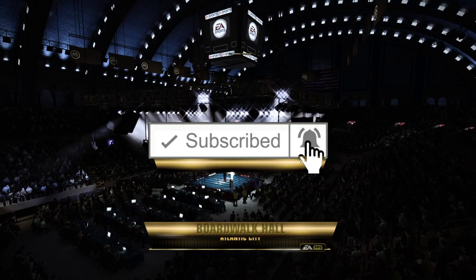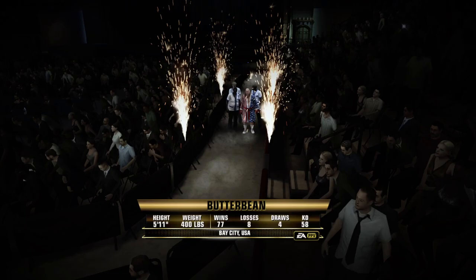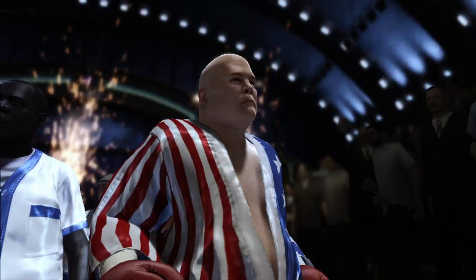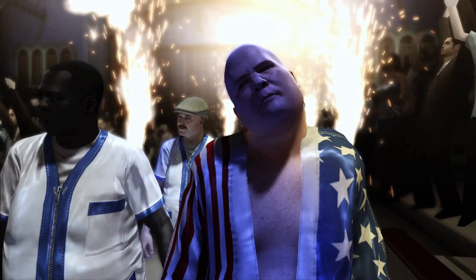We're not going to have a lot of time to try to get our opponent to tire himself out. We're going to have to work and do some damage and see if we can get the victory without getting hurt. We're going to be at a statistical disadvantage in all categories, so we've got to fight smart. I'm going to try to use some power shots — I don't tend to use a lot of power shots, but we've got to utilize the strength of Butterbean.